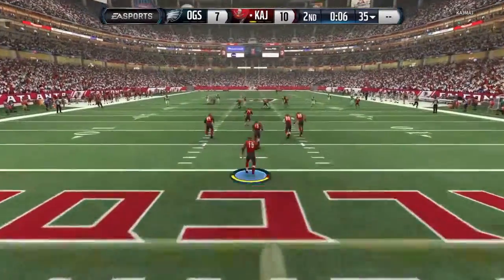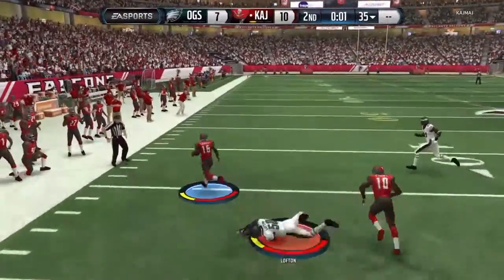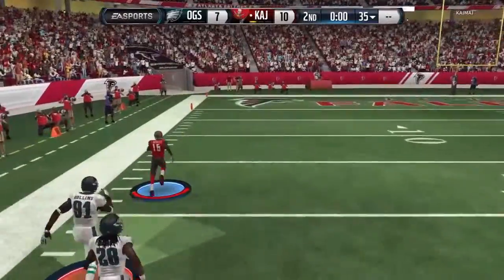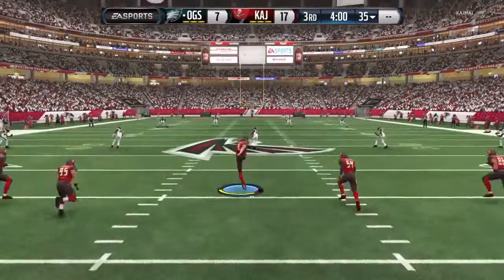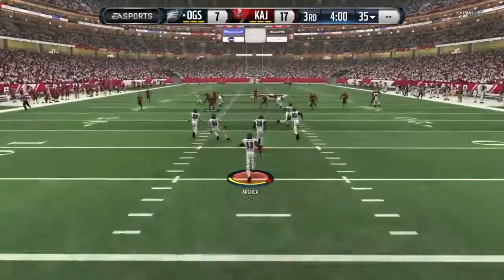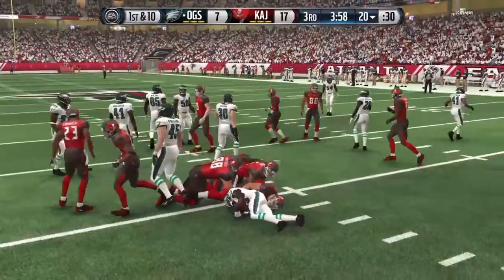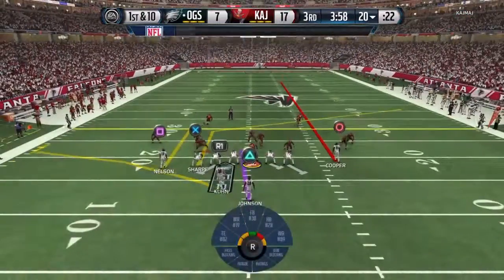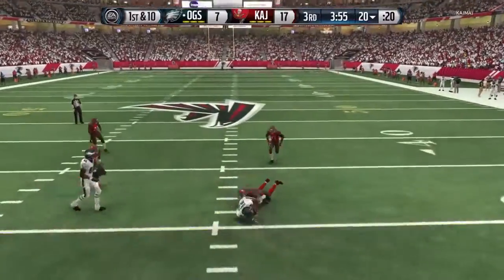Six seconds left — he takes it out, double juke, goes right, goes left — and he's taking it! Oh no! He's gonna celebrate on us, and all the momentum we just got from that Pat P pick six has immediately evaporated. It's gone. We are down in the dumps, it's seven to seventeen. I was so disheartened, so demoralized when that happened. But we've gotta score right now — we need a field goal at least. We throw a streak right to Cooper, hurry it up — he's in zone coverage, Cooper gets big.